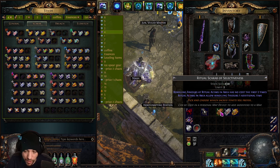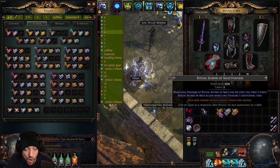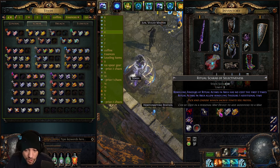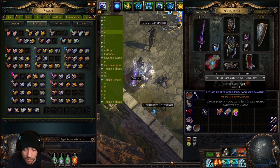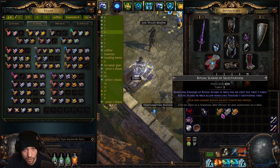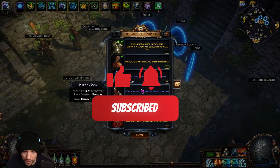You do not have to run any ritual scarabs for this strategy. The unique monster tribute scarab is probably not necessary. If you want to run a scarab, I suggest the ritual scarab with Selectiveness — it gives you an additional reroll, and the first two rerolls won't cost any tribute. The 100% increased favors scarab is also decent at around 8 chaos, but none of these are particularly necessary if you have the right atlas passives.